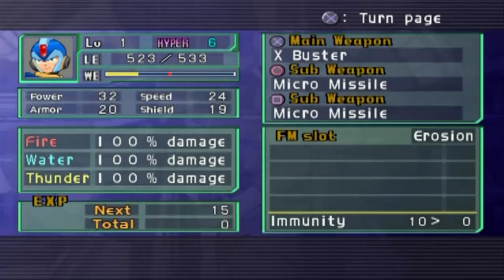Status: we got Power, which is how strong we are; Speed, how fast we are and how many turns we get; and two different types of defense. Armor is defense against combat or melee. Shield is defense against shots or projectiles. We have Fire, Water, Thunder elements. Next experience shows what we need to reach the next level. FM slots — I'll get to that later once we actually grab some force metals.